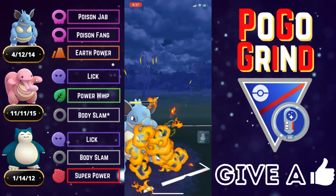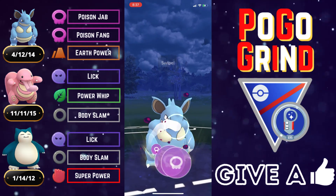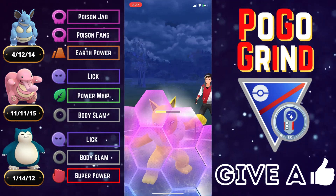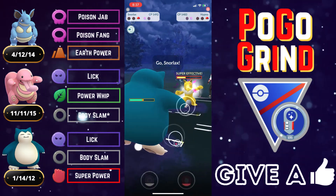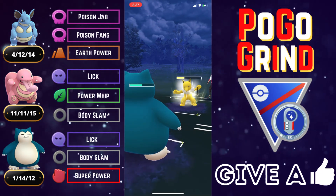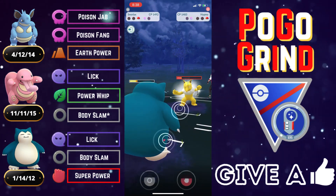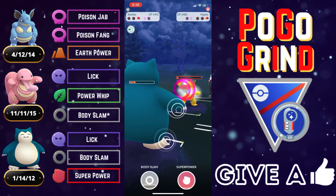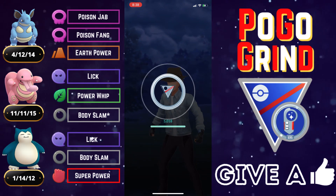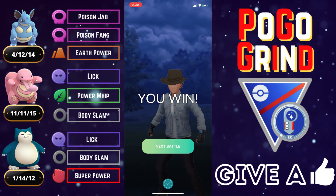The more we can debuff the Hypno's defense the better off our Snorlax will be against it, because we're applying super-effective fast-move pressure with our Licks, and unlike Alolan Marowak, our Body Slams hit for neutral STAB damage. A lot of Hypnos in this meta aren't running Focus Blast, so we just Lick it right down. That is the power of this team — Snorlax licking down the Hypno. Good game, well played.